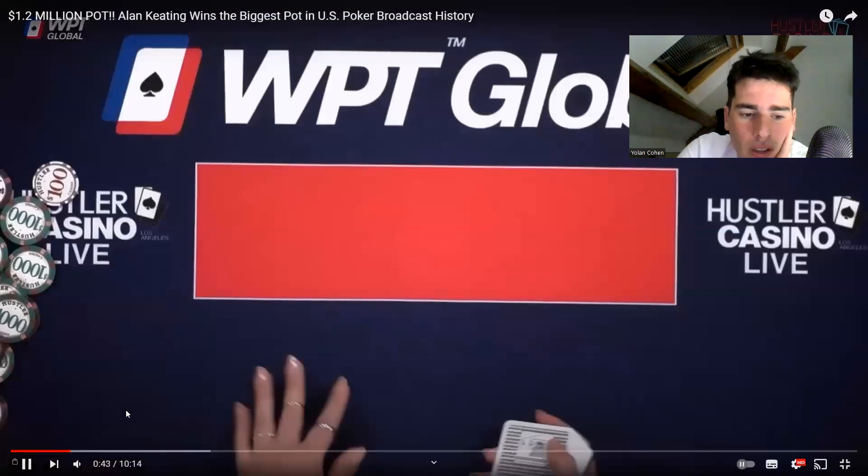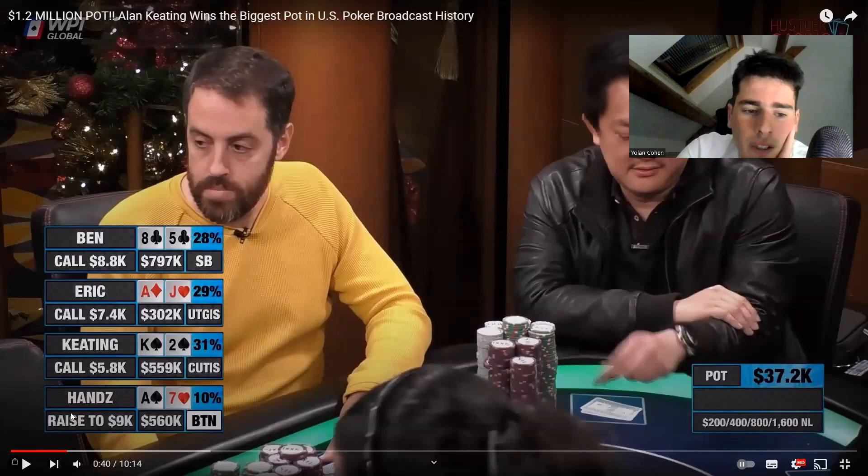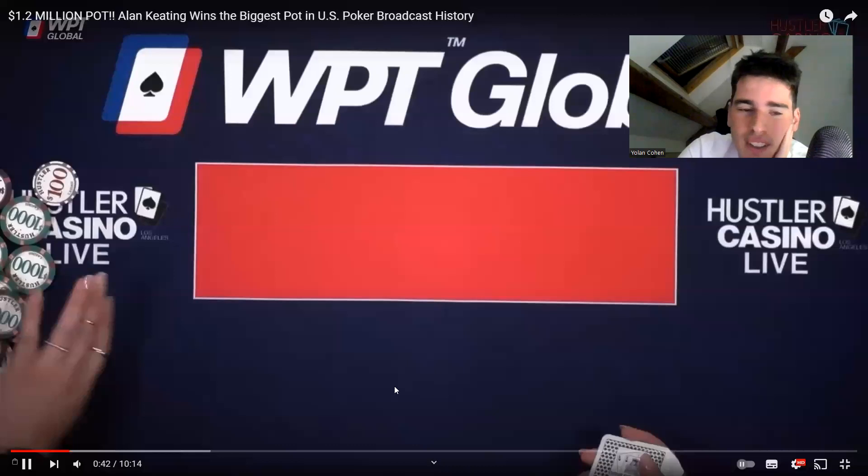Eric called with ace-jack off, which is actually a bit surprising. I thought he would raise this hand. I think here, considering the amounts in the pot, you can just squeeze ace-jack probably all the time. So calling is also a mistake. And Keating is a really nice guy, by the way. He called with king-suited. So the pot is already 40k.